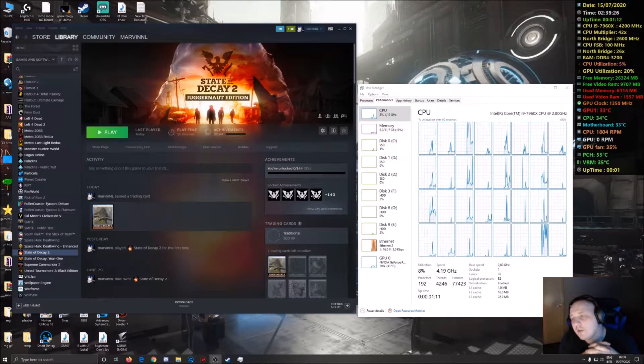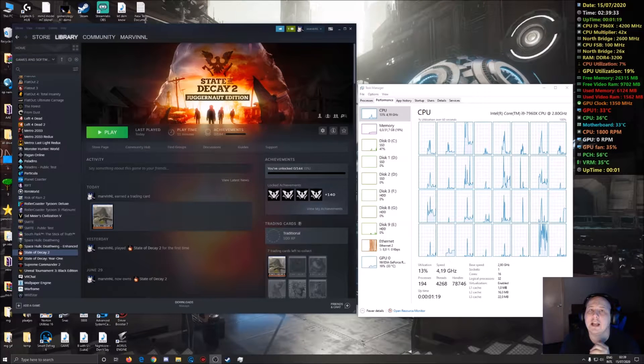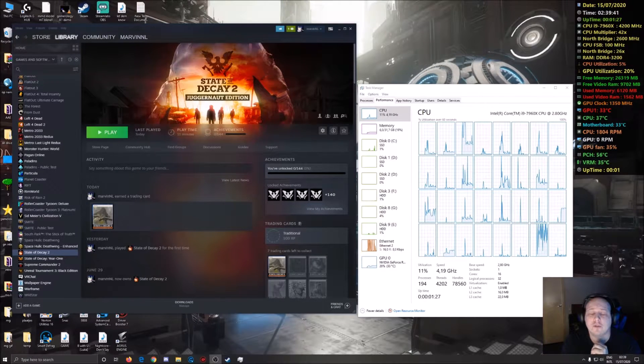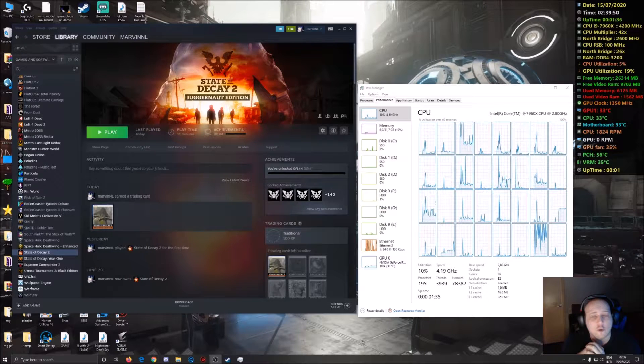Hello everyone and welcome to this video. I'm gonna keep it as short as possible. You're here because you want a hotfix for this game that refuses to run and constantly keeps crashing. Short version: disable all your cores except for the first eight and disable hyper threading. Easy fix and the game will run. That's my solution and hotfix for this video.